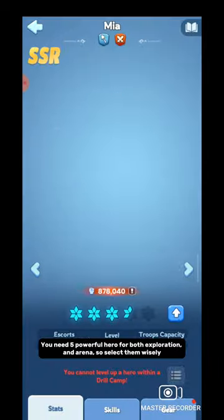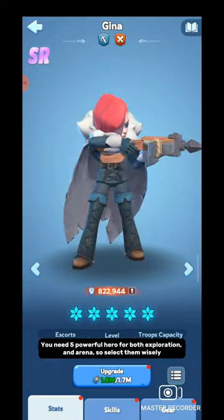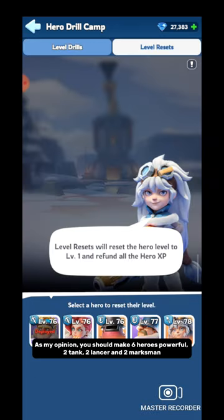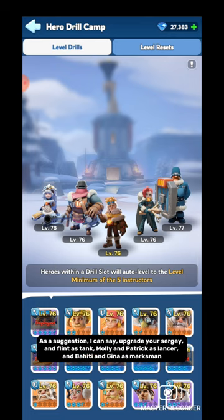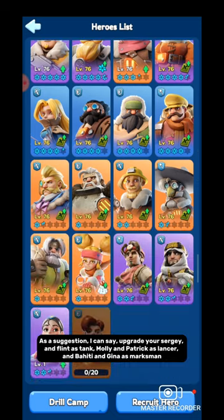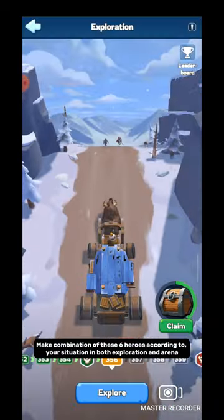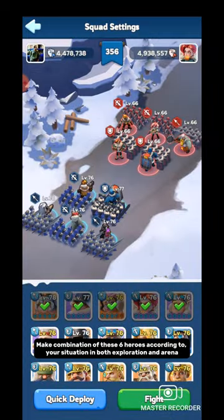You need 5 powerful heroes for both Exploration and Arena, so select them wisely. In my opinion, you should make 6 heroes powerful: 2 Tanks, 2 Lancers, and 2 Marksmen. As a suggestion, upgrade Sergei and Flint as Tanks, Molly and Patrick as Lancers, and Bahiti and Gina as Marksmen. Make combinations of these 6 heroes according to your situation in both Exploration and Arena.